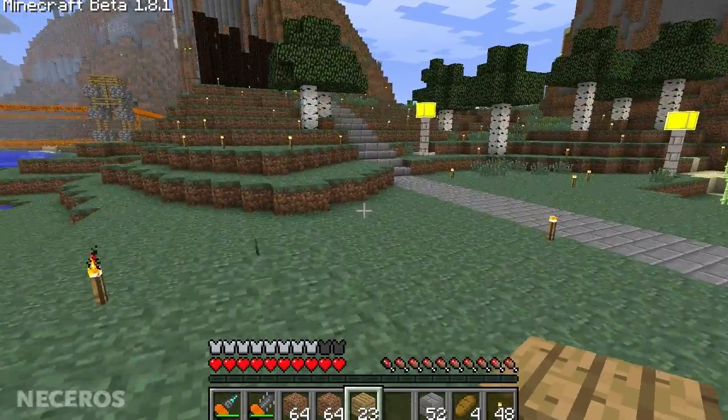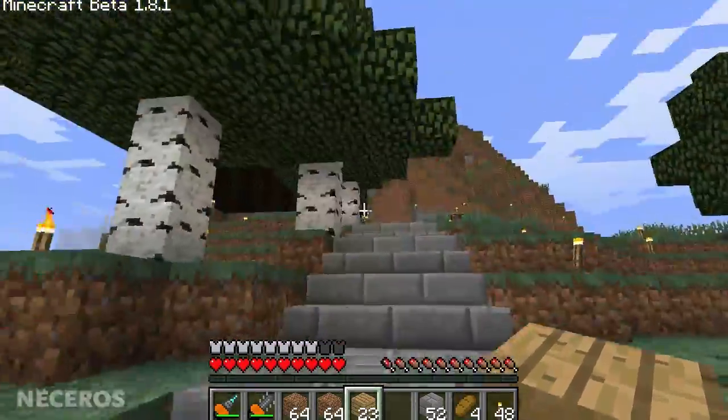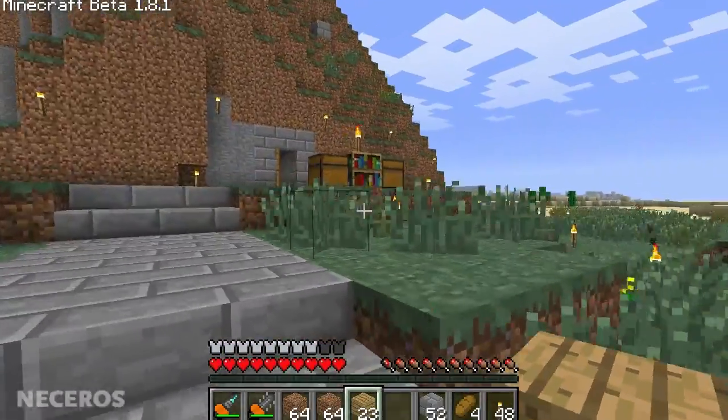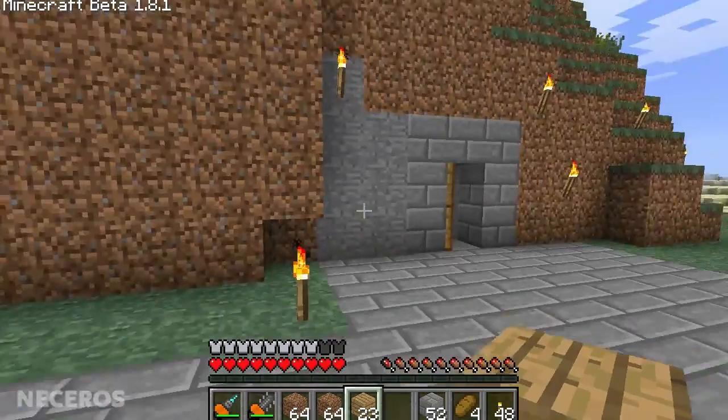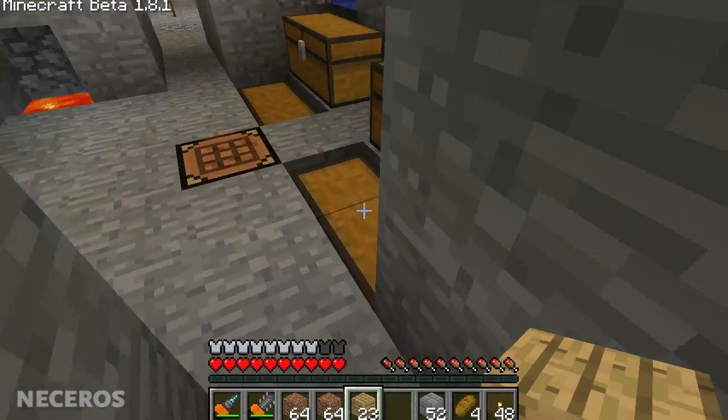Today I'll show you the boots. If you hold Control you can jump and it cushions your fall and lets you jump really high. Here are my old rubber trees — my old house is still here but there's nothing in it.